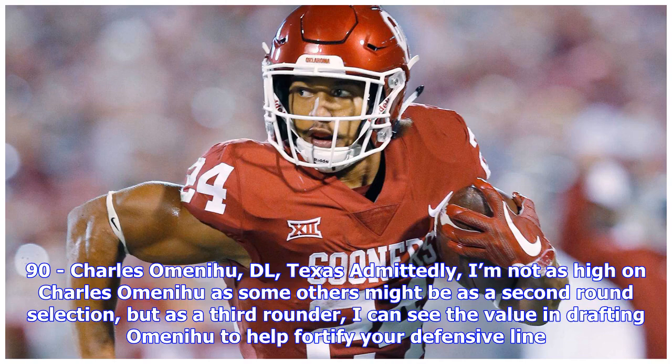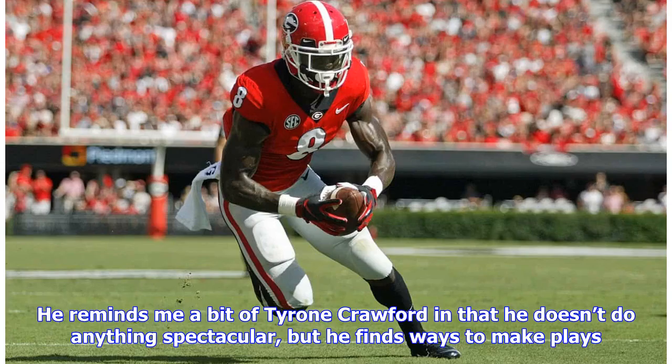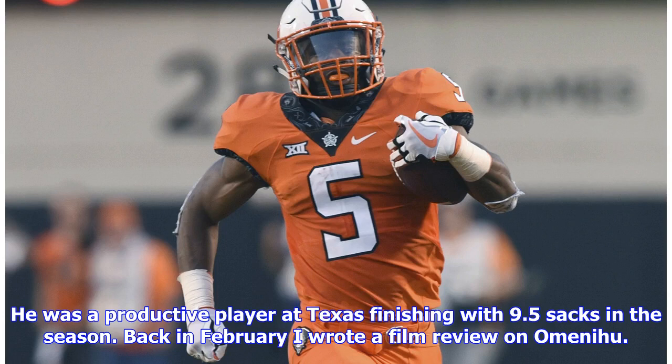At pick 90, the Cowboys select Charles Ominahou, DL from Texas. While not as high on Ominahou as some might be as a second-round selection, as a third-rounder there's clear value in drafting him to help fortify the defensive line. The Texas Longhorn product has experience playing on the edge, three-tech, and one-tech alignments, and would probably be best suited playing three-tech in the NFL. He doesn't do anything spectacular, but finds ways to make plays — reminiscent of Tyrone Crawford — finishing with 9.5 sacks in the season.